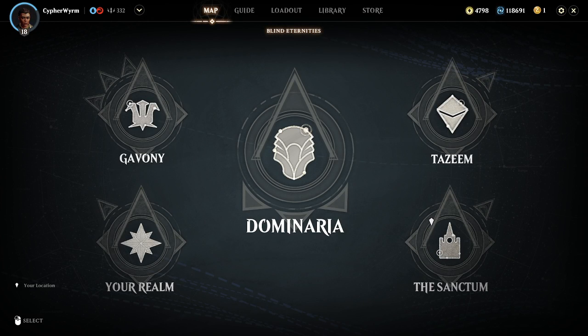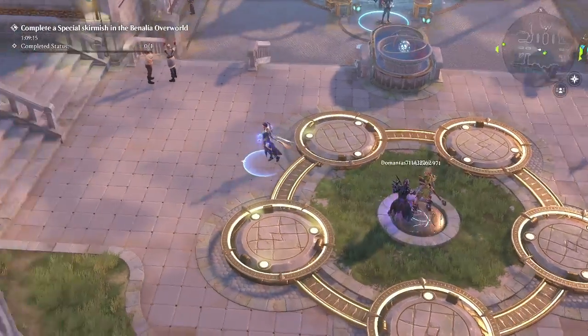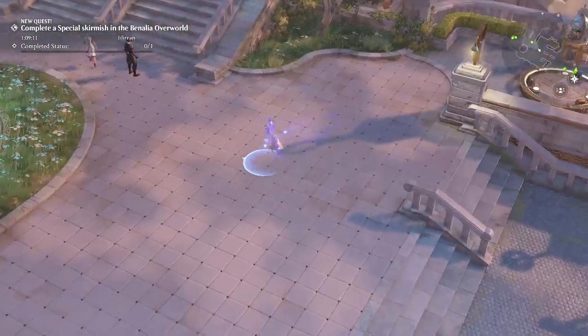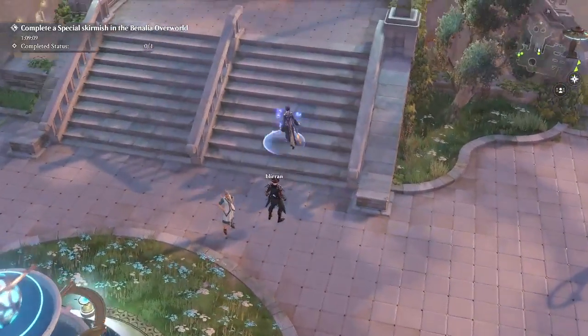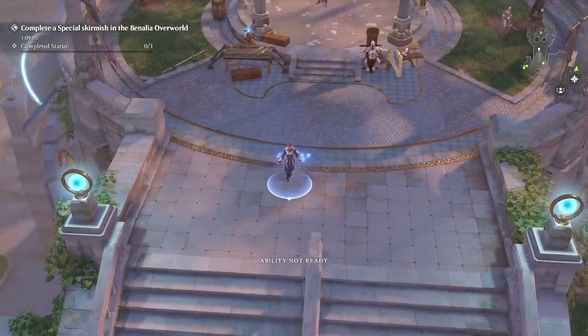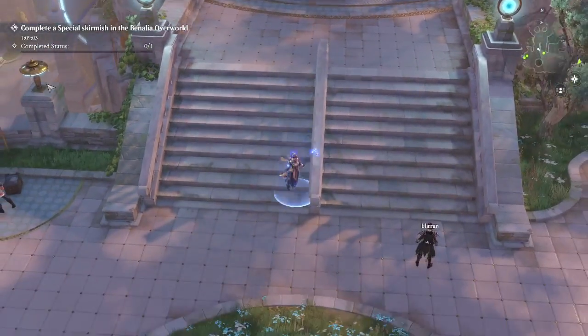The next plane that you'll want to familiarize yourself with is the Sanctum. The Sanctum acts as the multiplayer hub for Magic Legends. You'll be able to see lots of other players around in your instance, and there's also a PVP arena, a tailor to change your look, and a player market broker.